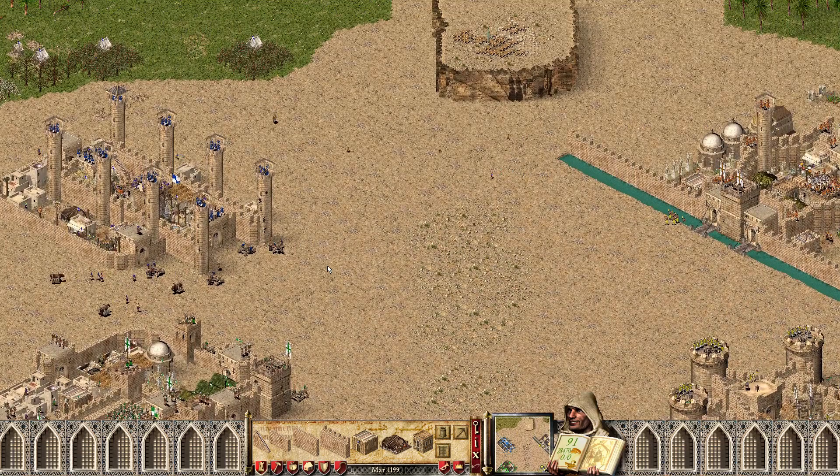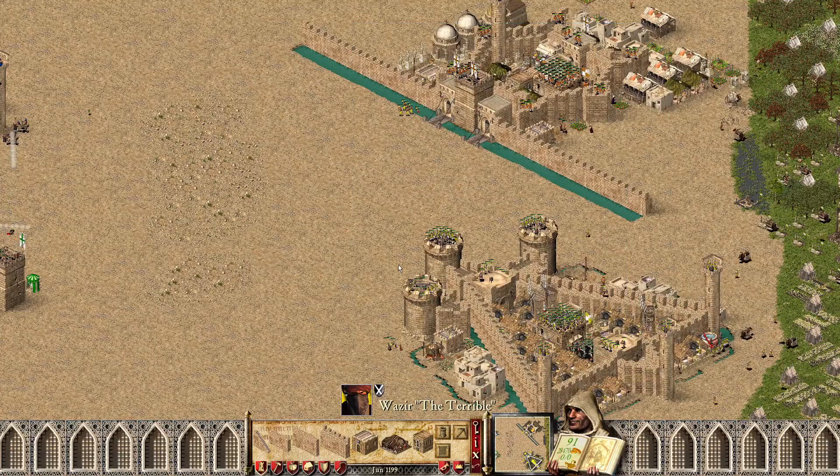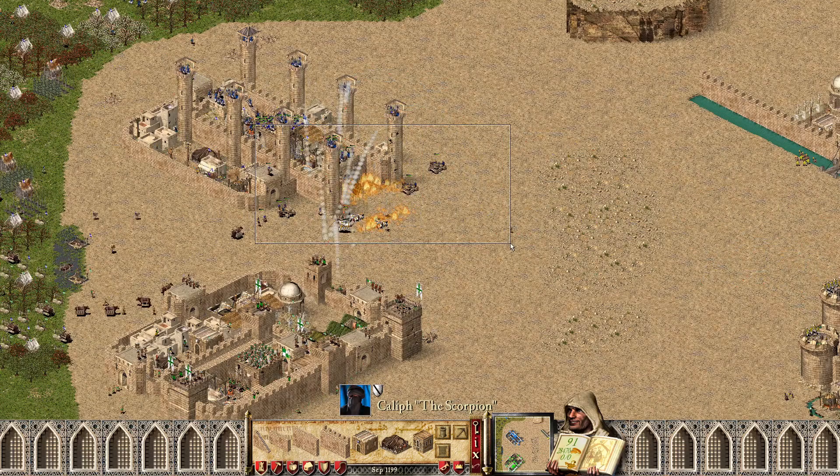Overall this is a very close game, a lot closer than I thought it would be. I would have given the game probably to Philip and Wazir simply because of how good Philip's early game is. But Caliph has been great with those front ballistas — they do big damage to knights, so it's been really good to hold them back.